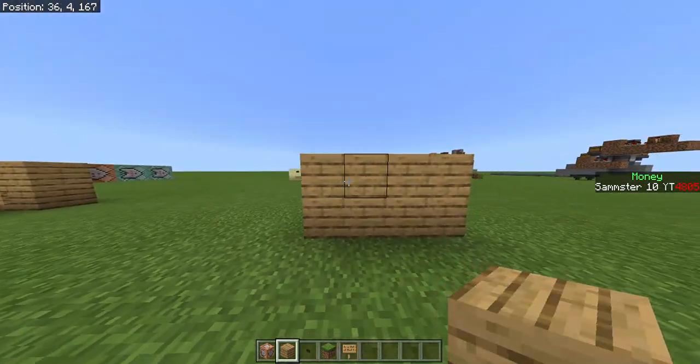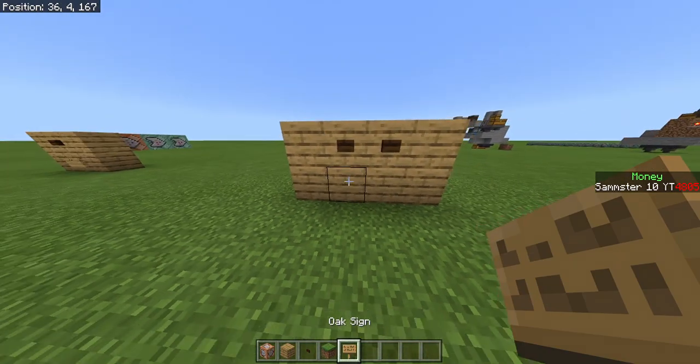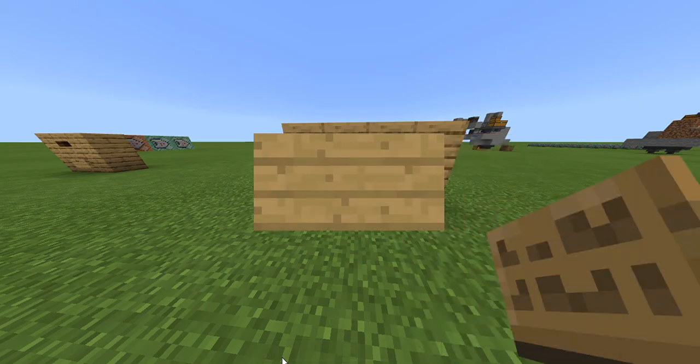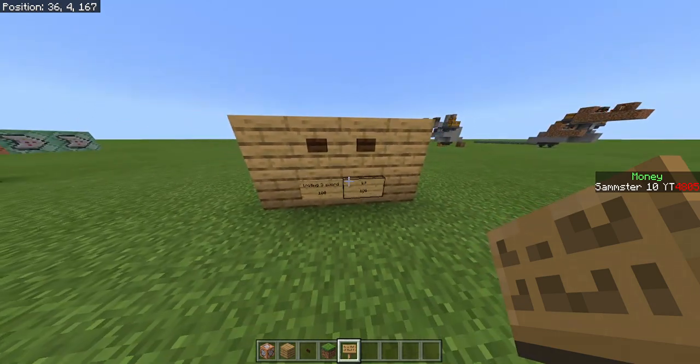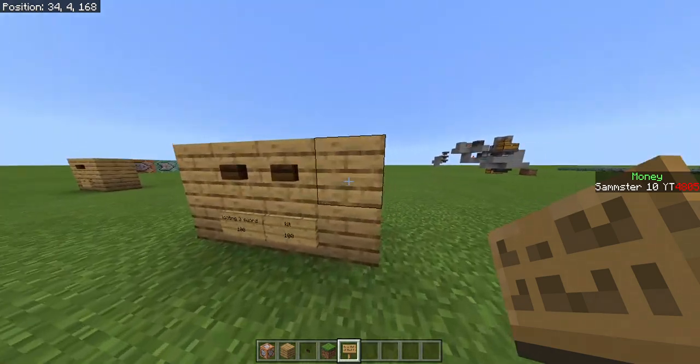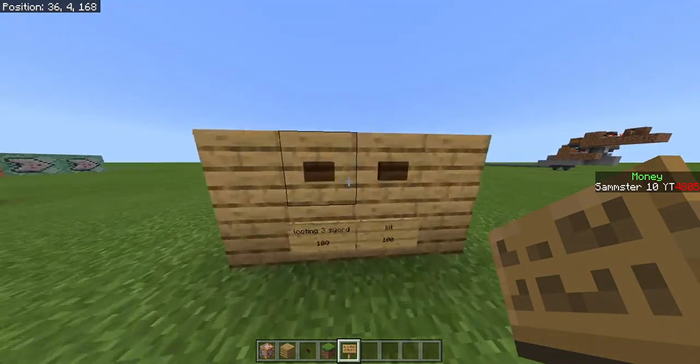You should already have your shop built — if you don't, you may want to build one first. I'm going to display a sign to show what I'm doing. Let's say I want this to be a looting sword for $100, and then I'll make a kit sign also for $100. You can do whatever you want; I'll show you how to change these in the commands.